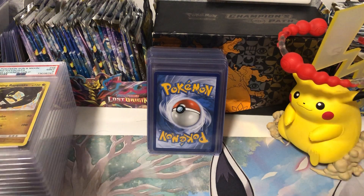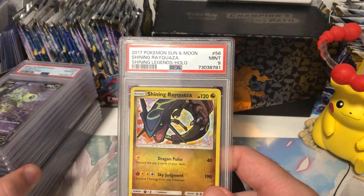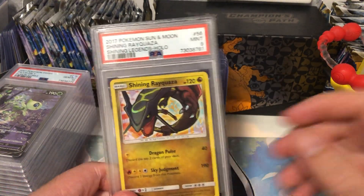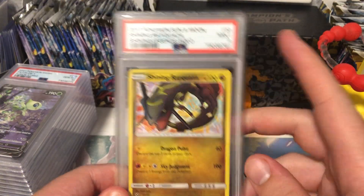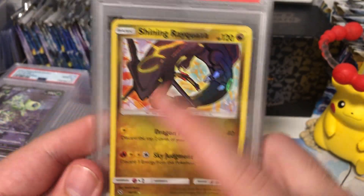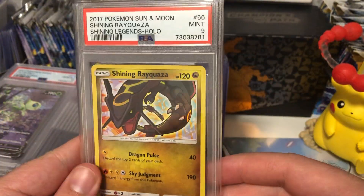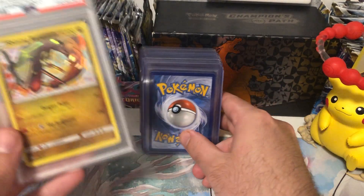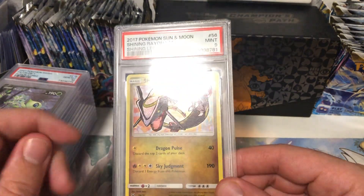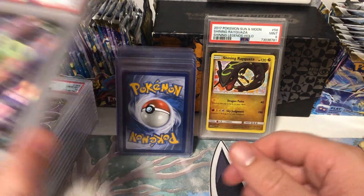I've got 20 cards picked out to send off to get graded by PSA. The PSA return I just got back recently was really good - it was about $13 per card to get graded. This shiny Rayquaza got a PSA 9. I actually thought it would get a 7 or 8 because the centering was really off on the front. The back wasn't too bad, but a 9 is pretty good. It was more of a learning experience - good to know they take centering into account a lot, since there wasn't any other damage, which is exactly why it got a 9 instead of a 10.